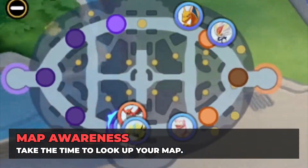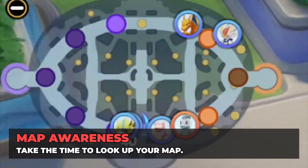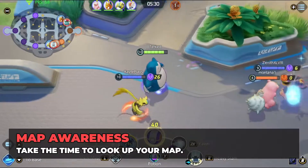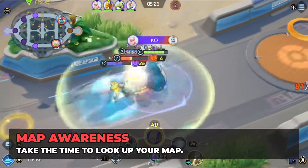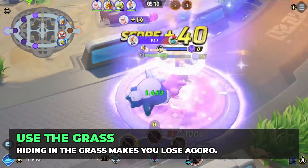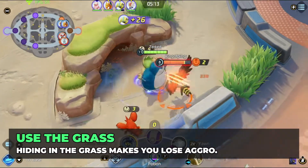Map Awareness — seriously guys, I cannot stress this one enough. This is key to victory. You need to look at your map as often as possible to know what is happening around the map. That could save your life or give you an opportunity to either save someone else or backdoor and score some points. Use the Grass: by taking advantage of the patches of grass around you, you can hide for a gank or let your team bait the enemy towards you. Enemies will also lose track of you while you are in it, and it can change the course of the fight.